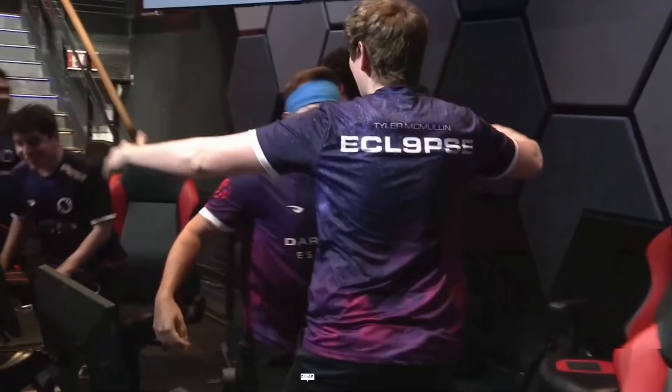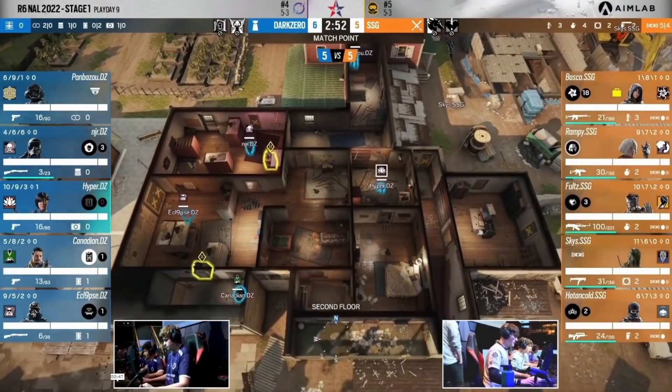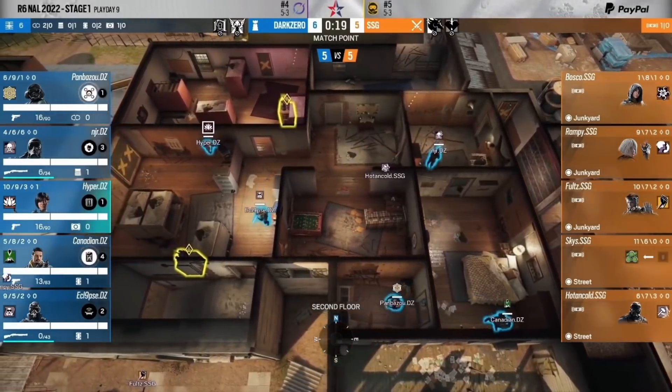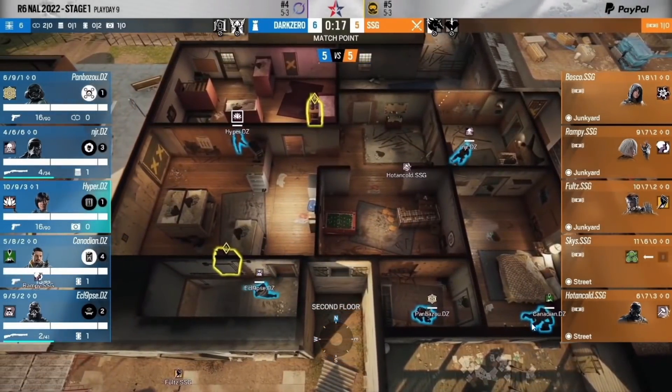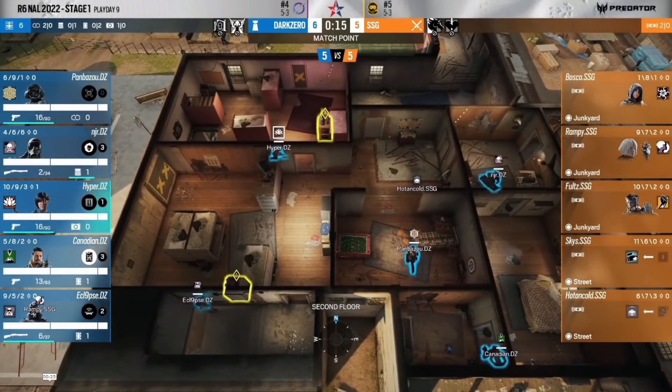We're going to talk about Goyo placements — where you should put Goyos and why you're placing them where you are. Pay attention to Canadian. Here's a default for master bedroom: Goyo canister on this side of the door and another Goyo canister on the other side of the door.